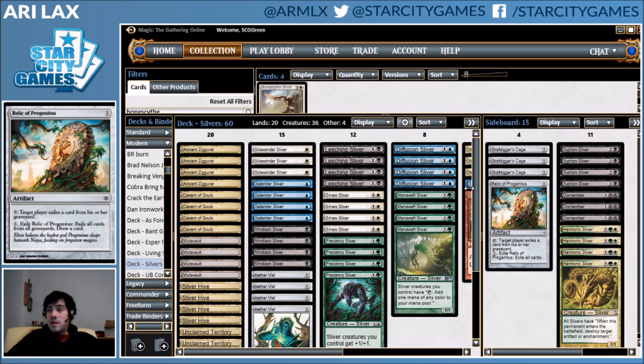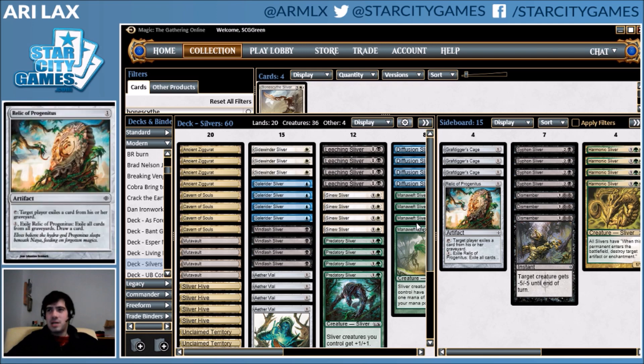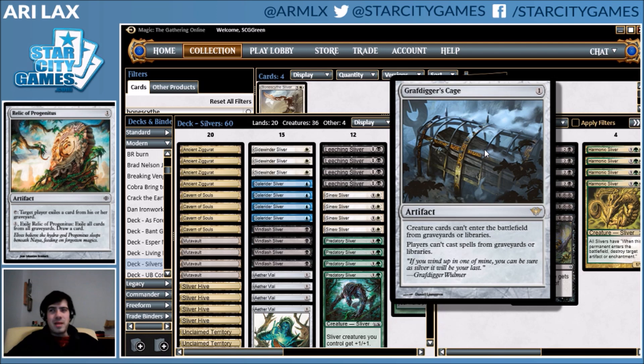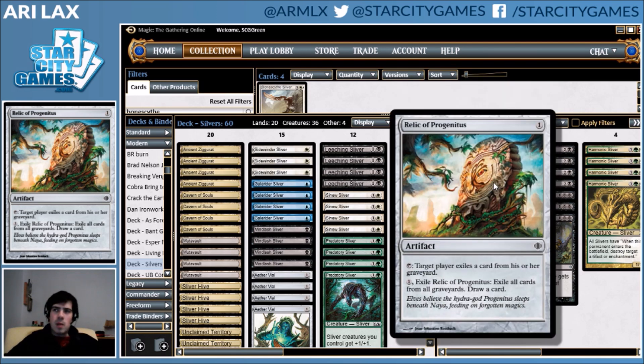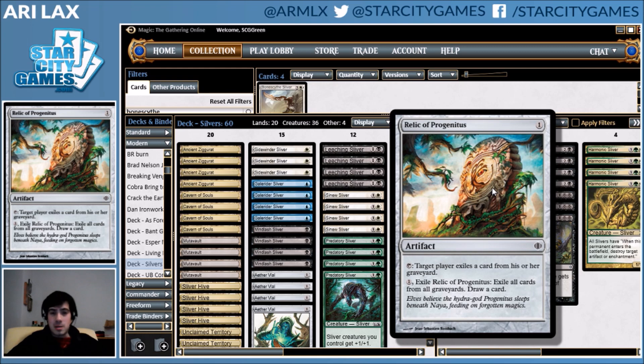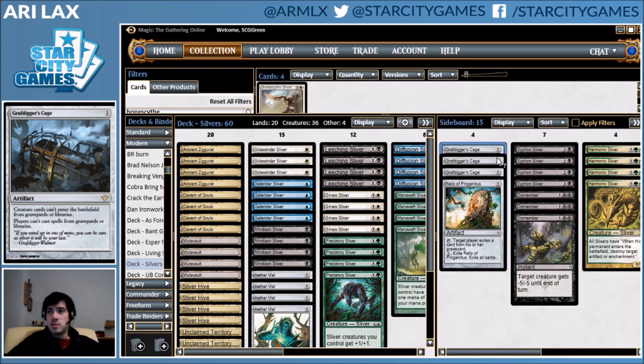Looking at the sideboard, I've kept it really simple. I don't want to mess around with cards that are hard to cast and unreliable — I'd need a Mana Weave Sliver to cast them. I have Graveyard Hate for Dredge, split up a bit. I don't know if the split should be 3-1 or whatever, but there are times you want the mix. Relic can stop Stinkweed Imp and Dredge chains where Cage can't, which might be relevant. Relic also lets you have something that technically does something against Living End, even though I'm probably sure you can't beat that deck anyway. Cage is definitely the more powerful card against Dredge because it shuts off their actual explosive draws, and if they have to go slow mode against you, you should win. Also shuts off Conflagrate, which is nice.